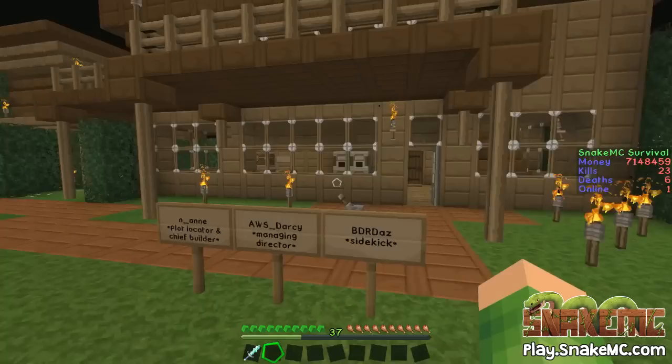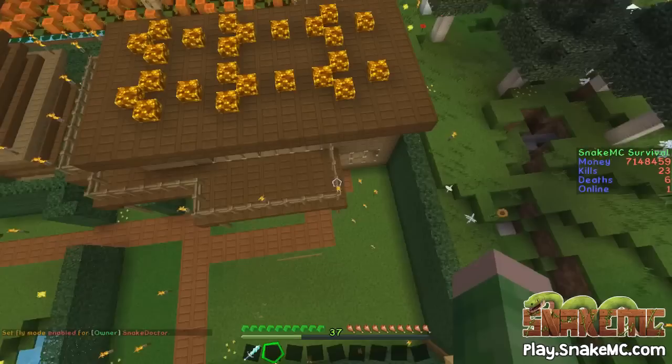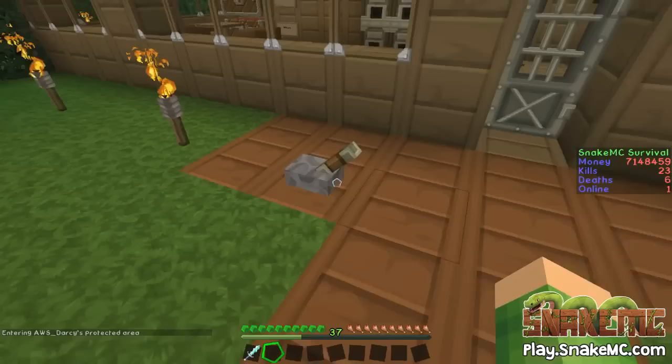This is an amazing build. I'm just going to quickly fly up so you can see just how large this all is. It's a huge plot of land, all been done with land protectors. When you fly into the region it says that we are entering AWS Darcy's protected area. This is a huge house. Let's go through the front door — the front door is open for some reason.